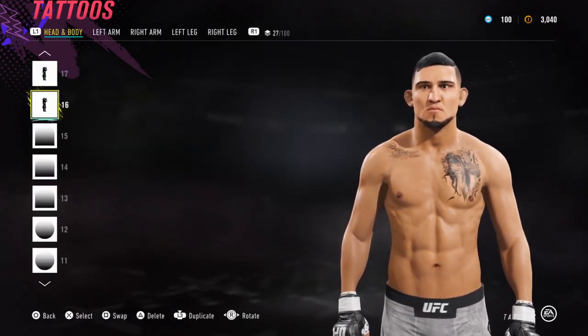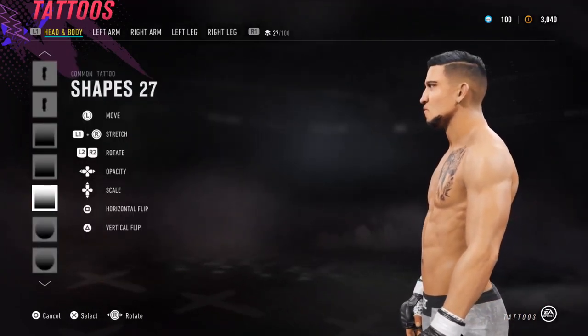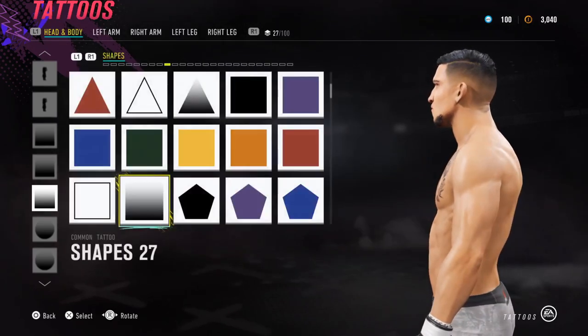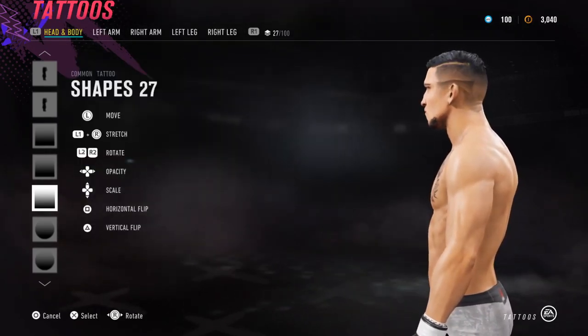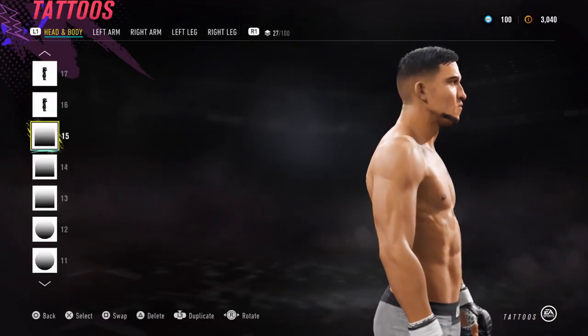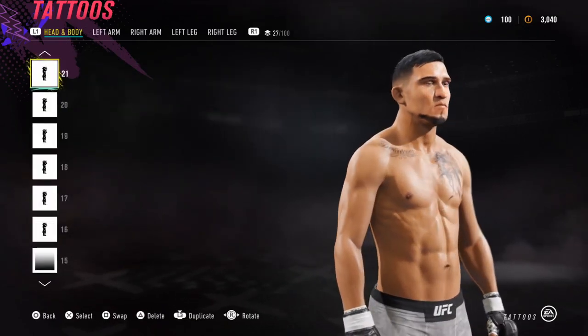Next up we have the hair on the sides. You don't need to do this one, but if you want to, I use Shapes 27 to give his hair on the sides a little bit more fade. Make a copy of that, put one back here — it goes across to there — and then one more copy just over here.